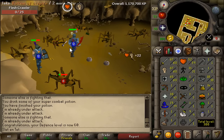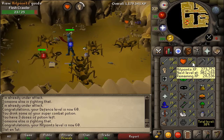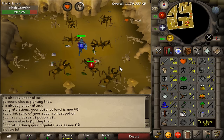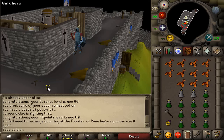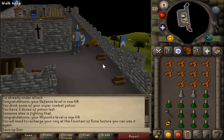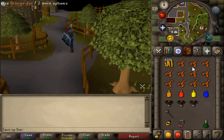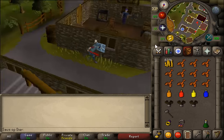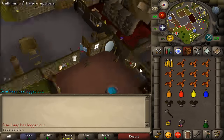We can definitely do a gear upgrade because we can wear dragon and stuff right now. I actually hit a 20 with my de-skim — 60 HP, there it is. I decided to do a name change because some people didn't like the other one — only the Dutch and Belgian people will know what's up. I decided to work on Recipe for Disaster a bit more because I really want those barrows gloves. I'm going to do Goblin Diplomacy first and then we can free the Goblin.